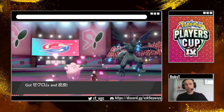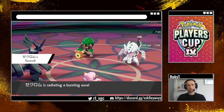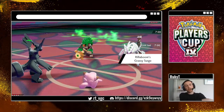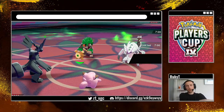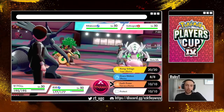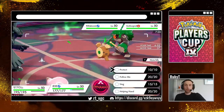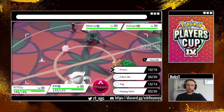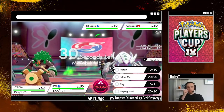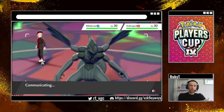I think Golisopod has that First Impression move. Rillaboom sets the Grassy Surge. It's really nice to have your main Dynamax target resist Grass in a Rillaboom metagame. So what I'm going to do here — it's a bit passive I know — but I know Rillaboom has Fake Out and Golisopod has something it does on turn one. I'm going to double Protect to scout out what he's going to do, because I've got just no idea. Let's learn as much as possible as quickly as possible.